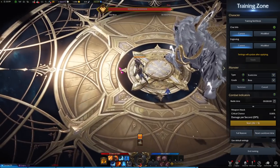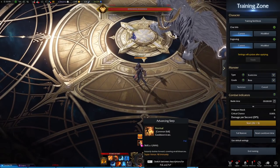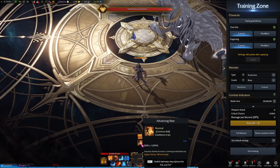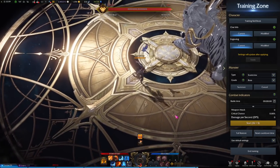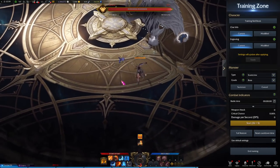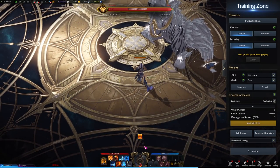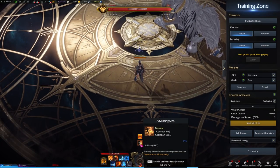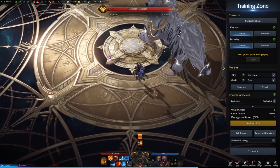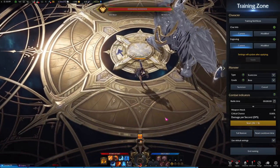Next is the movement ability. War Dancer has honestly probably one of the better ones in the game. It's a six-second cooldown, very fast with a medium distance. Super snappy and responsive. The cooldowns on movement abilities range from five to ten seconds, and this one is on the shorter side — very reactive and reliable.